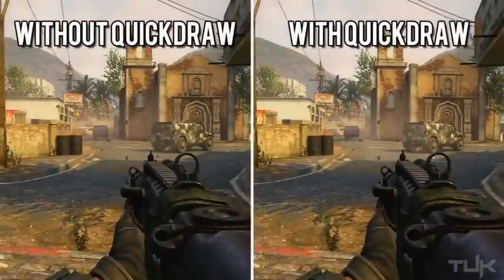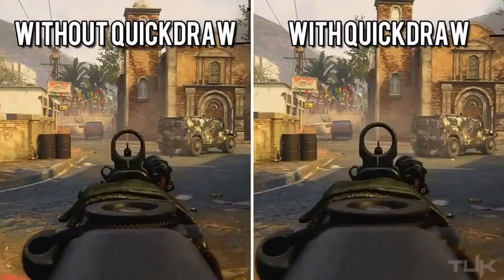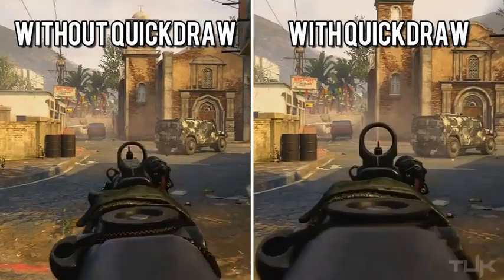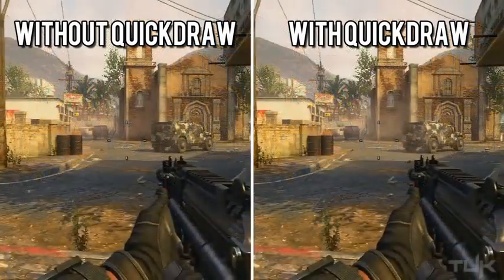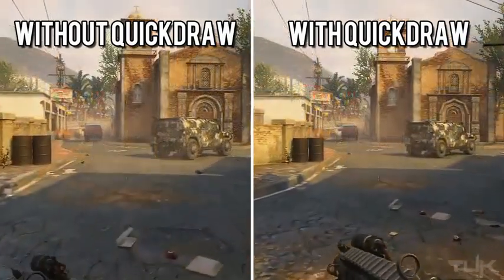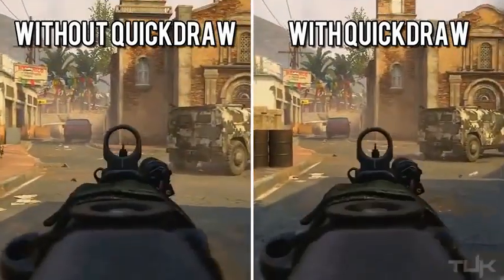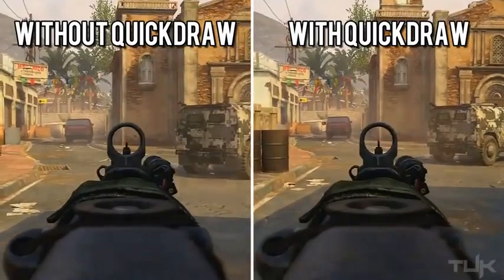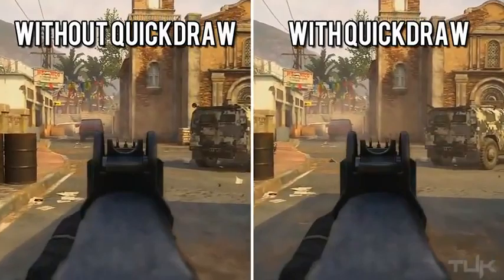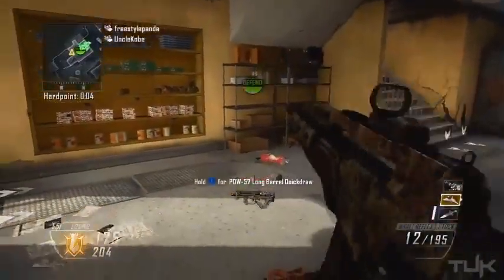Here are a couple of extremely slowed-down examples of the impact of quickdraw. You can clearly see the effect — the weapon with quickdraw obviously aims down quicker. Even in real time you can see the difference. However, when it comes to aiming down from sprinting you really see no difference, which I thought was very strange — maybe a small difference, but nowhere near the impact it had when ADSing from a standard position.